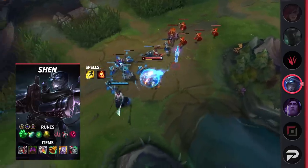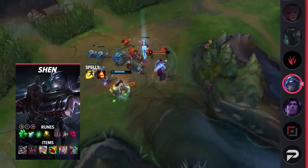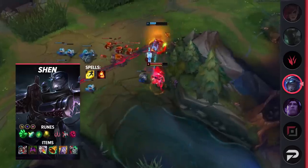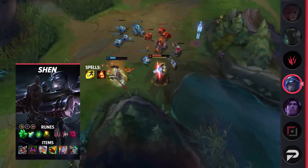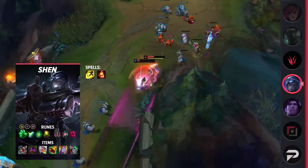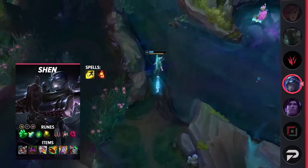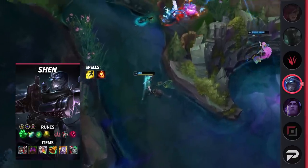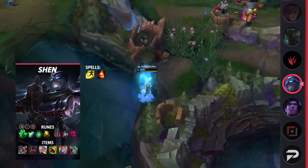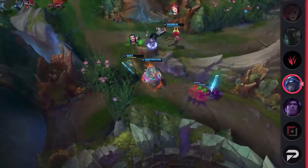For your runes, take Grasp of the Undying, Cheap Shot, Second Wind, Revitalize, Attack Speed, Adaptive Force, and a Defensive Rune. For his items, build Defensive Boots, Turbo Chemtank, Redemption, Mikael's Crucible, Randuin's Omen, and finally a Thornmail versus heavy healing or Spirit Visage against AP teams. Shen acts as a powerful warden — a frontline tank that specializes in protecting his allies rather than locking down enemies. Running Redemption and Mikael's ensures he'll be able to protect his strongest allies in their time of need.